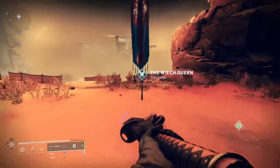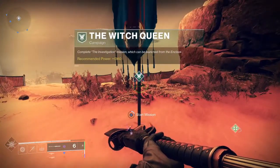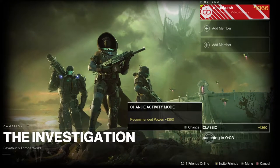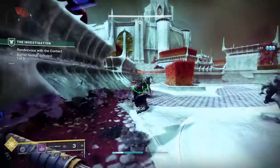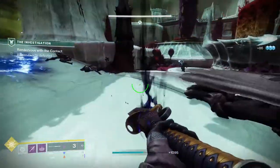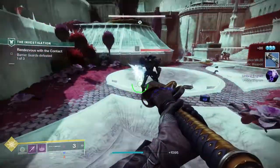The first step is to complete the Investigation mission, which you get access to in the Witch Queen campaign — it's one of the first few missions. It's fairly straightforward; just follow along with the instructions on screen. You're going to meet Finch and have a few tasks to do on the Throne World, and then once you've finished it you're on to the next quest.